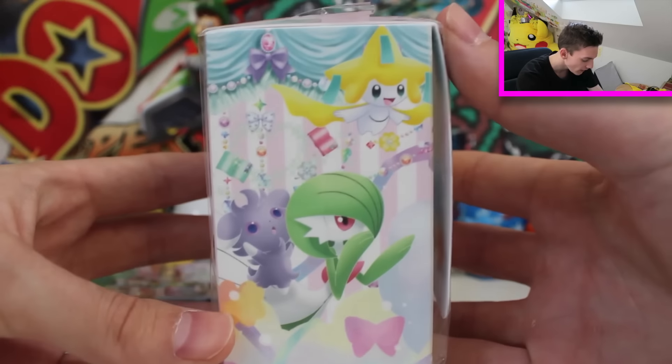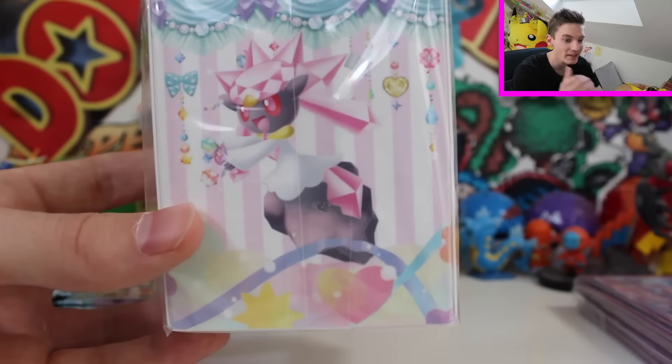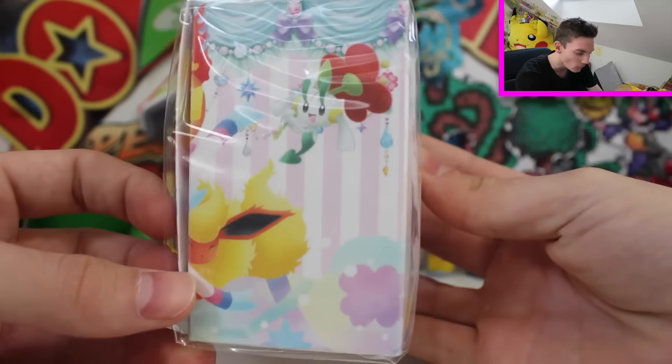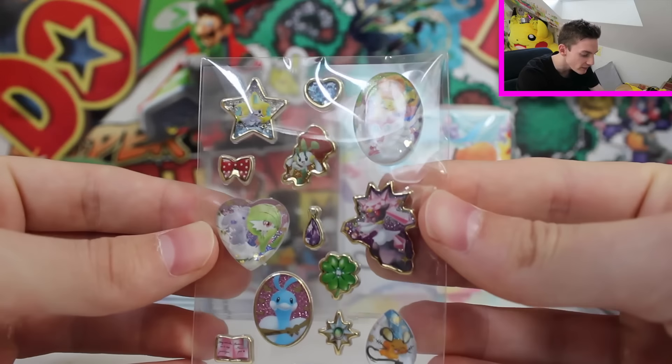And then you've got the deck box. The artwork for this whole set is absolutely fantastic - the deck box is on point. I love it so much. It's got a nice sort of light blue, sort of pink vibe. But the real party - this is where you can start breakdancing - because we get stickers!